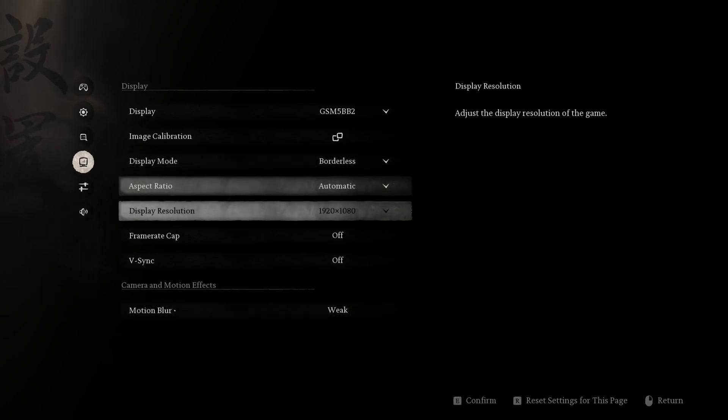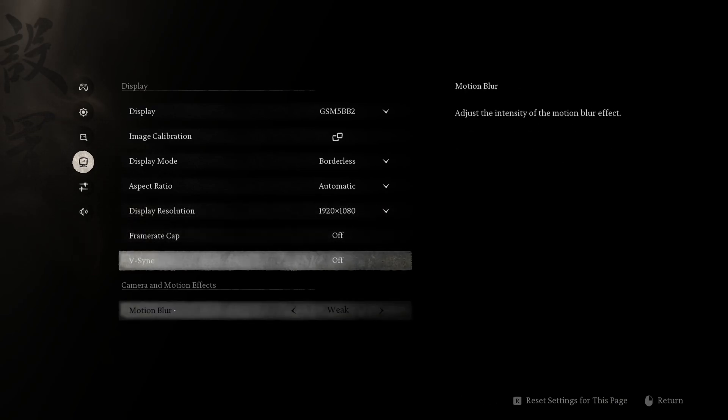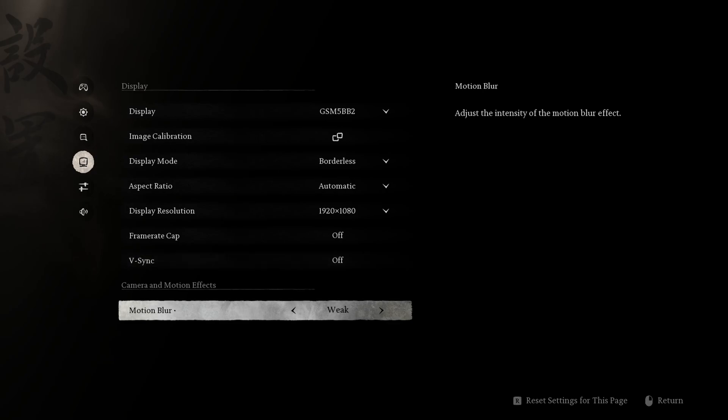First of all, the thing is resolution. If you have a high-resolution display connected, lower resolution will lead to better performance. It's up to you to decide if you want to play on 4K, or maybe play with a different display that has lower resolution and see what works best. Leave the frame rate cap off. For motion blur, I just put it on weak, but you can turn it off.